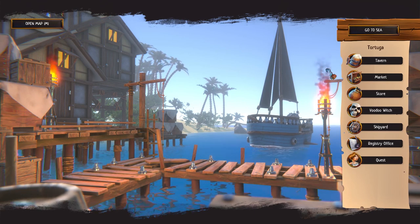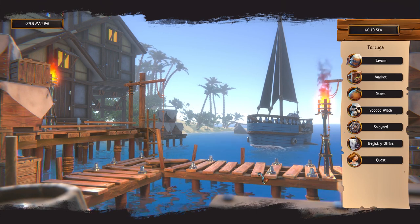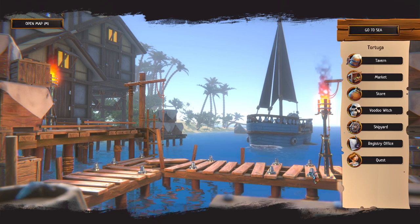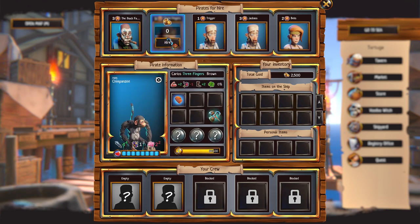So we start out here in Tortuga with our basic pirate ship and literally nothing. We're starting out with nothing but our ship. We've got to start with getting some pirates - we have no crew. And if I recall, we go to the tavern. And we can... oh my God, the monkey! Oh my God, we can get the monkey right away! I totally did not know that. We're getting the monkey. Carlos Three Fingers Brown is my monkey. This is the best game. I'm already a fan. I can immediately have a monkey as my pirate.